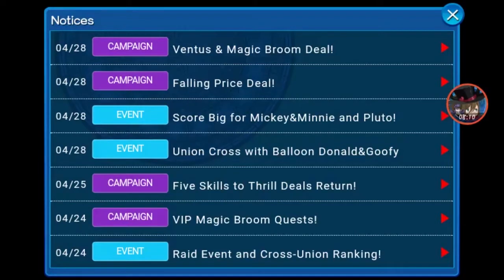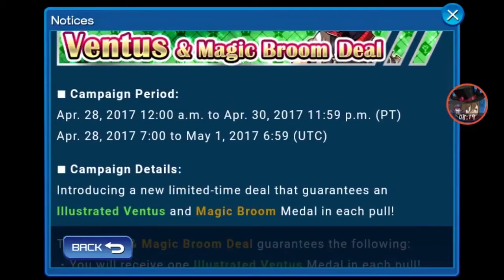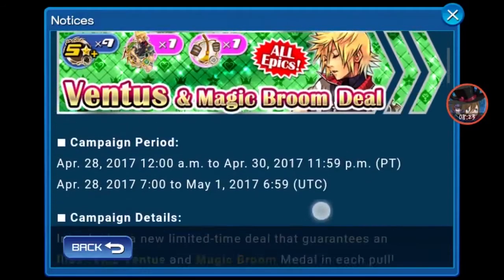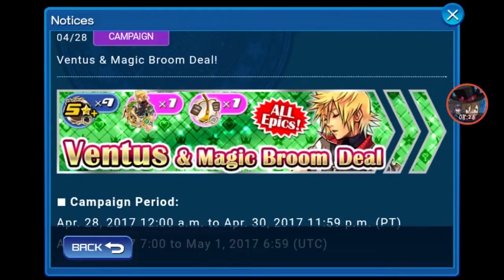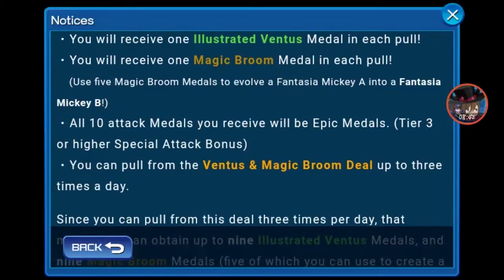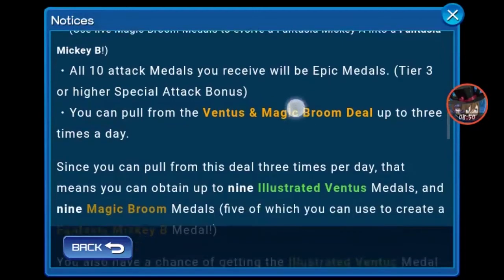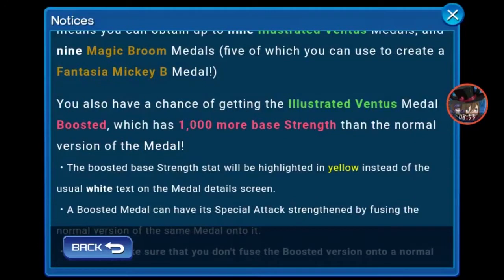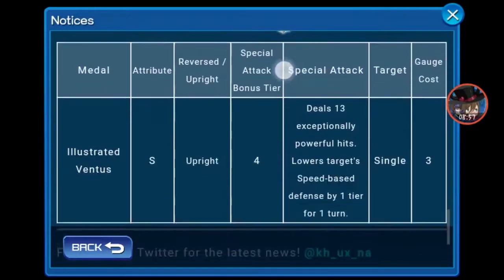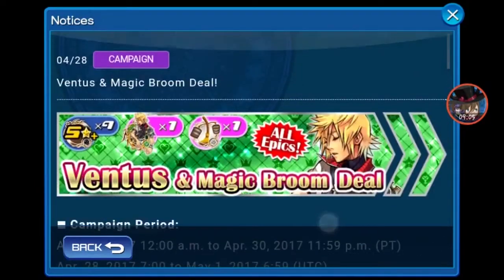The last draw is something really different: the Ventus and Magic Broom deal. This is why Ventus is a percentage medal in this High Score Challenge. This lasts up until April 30th, and every time you draw you get 1 Illustrated Ventus, 9 tier 3s, and 1 Magic Broom. You can do this pull up to 3 times a day. This is great for people that have Illustrated Ventus or want him Guilted. However, besides that, I don't think this deal is worth it.